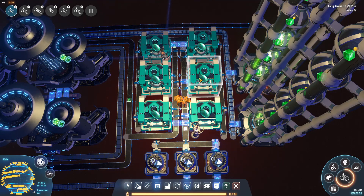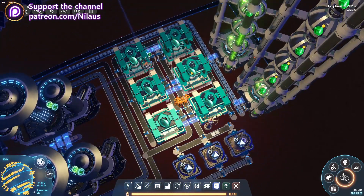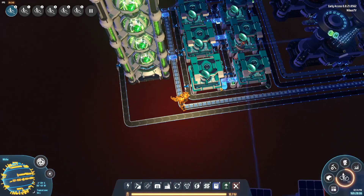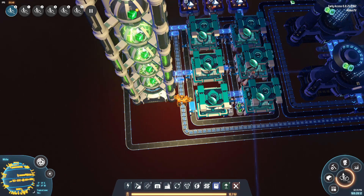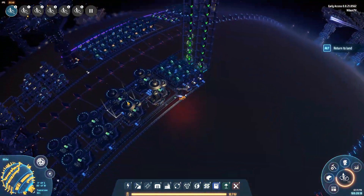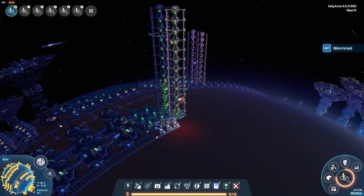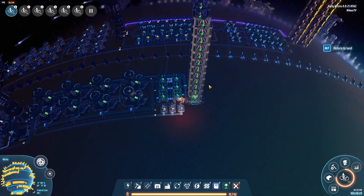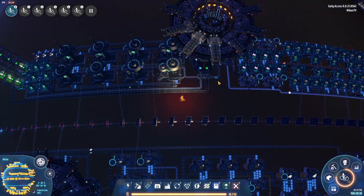This will get you the first graviton lenses you need for the very first warpers, to set up your first supply chain for kimberlite, fire ice, or organic crystals — things you want to get up and running as fast as possible. Once you have quantum chips from the previous masterclass, you import them in here. There we go — one green lens popping in here, getting consumed and turning into a lot of green science.